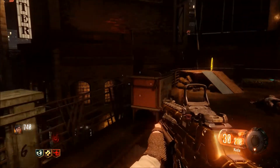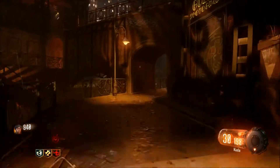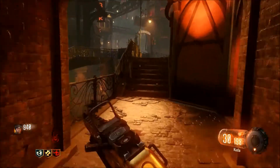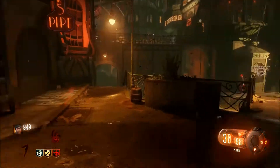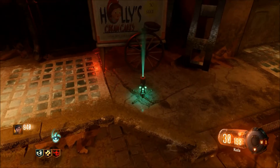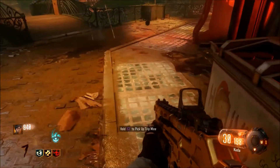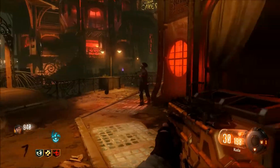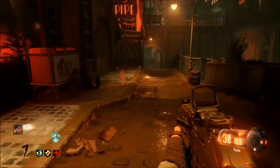Just wait for a zombie and then you can go to the next wagon. The next wagon is in the canal district, right here. Just place your trip mine near it — you can see it — and wait for a zombie. It's the same process all over again.